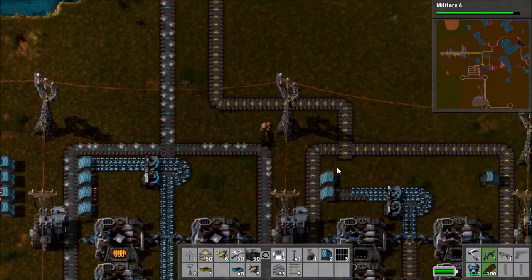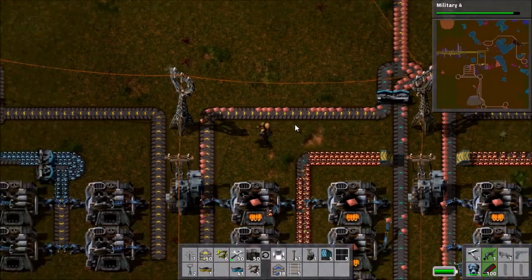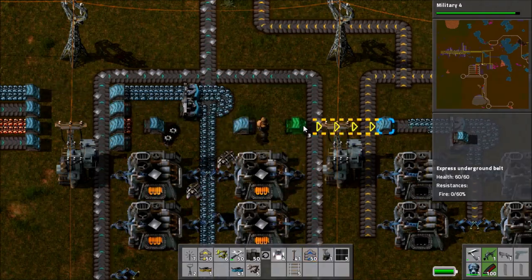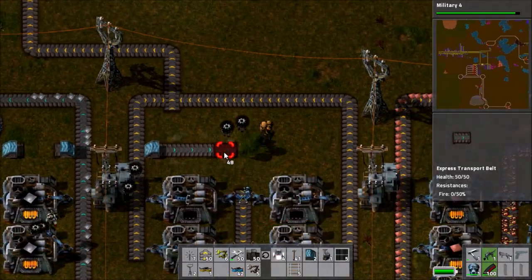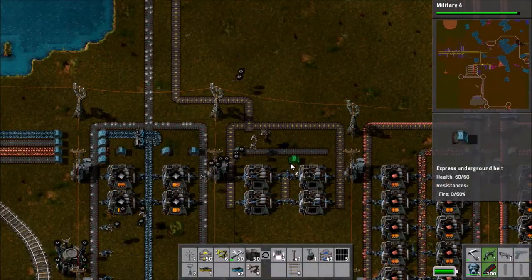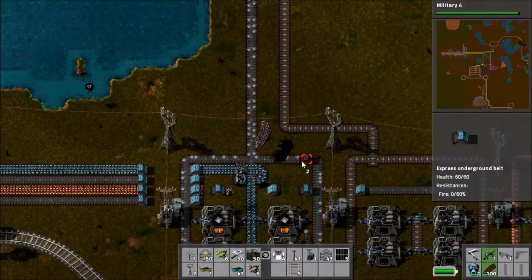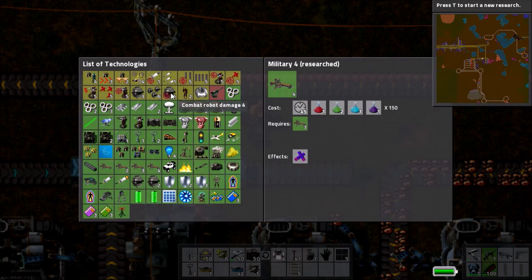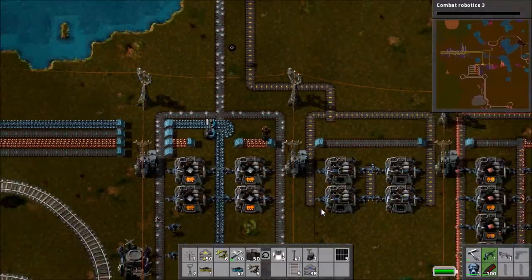Now we're getting the copper going along on the inside belts, but there's still a bit to clear out further along. I move things out of the way and connect things up, realising there's still a bit of iron there that I'd missed. I clear that away and get the belts going through. I'm right on the edge of where the logistic system covers, so the bots keep starting and stopping trying to resupply me. There's some science being done — we've got Military 4 research completed, and now we're working on Combat Robotics 3.